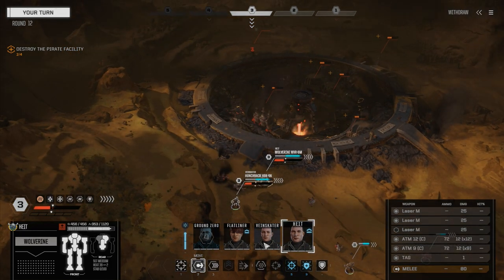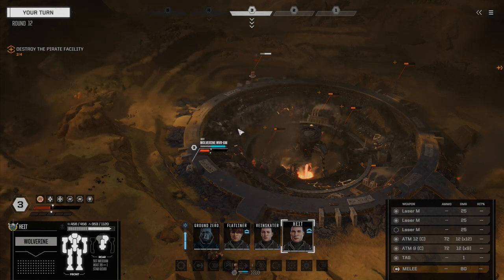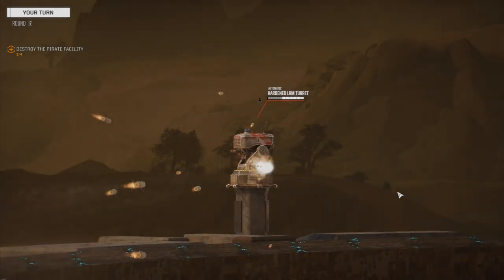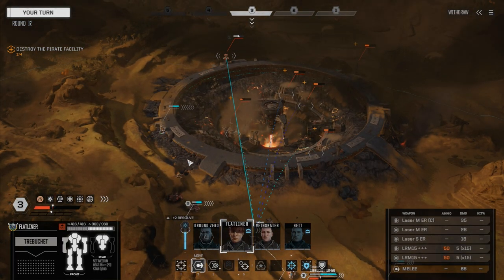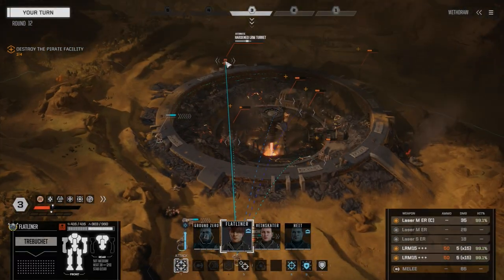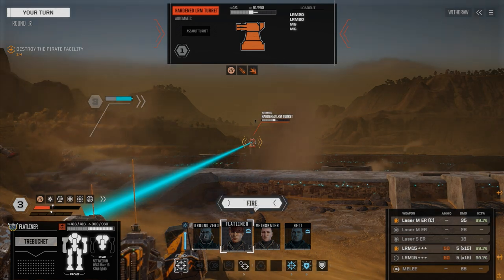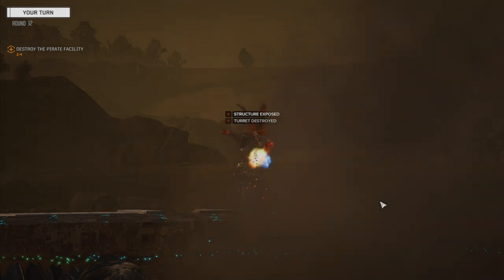Let's get Height. Can we see that turret? We can see the turret from over here — going to work on this turret first, leave the mediums off, fire the ATMs with the best chance to hit. Tag hits, nine damage. We'll get Flatliner forward — he's going to be able to see that turret over there. I think we can probably finish it up with one rack of missiles. We can do it with this. So that should do it — we don't have to worry about that turret now.